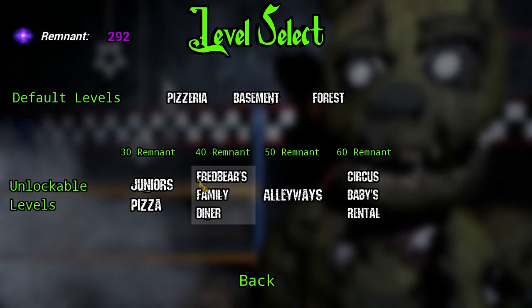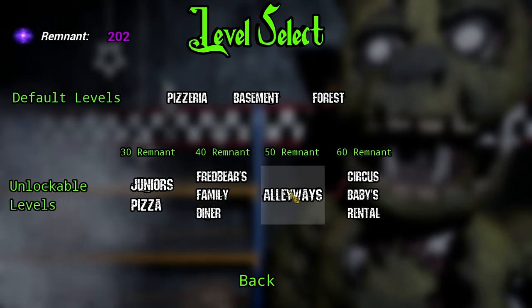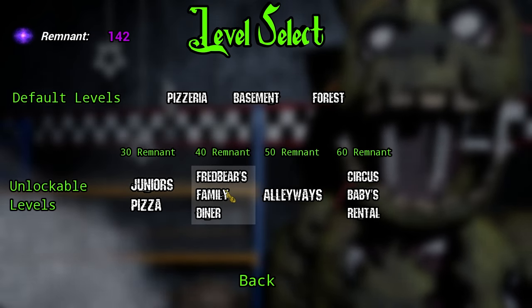So we unlocked Junior's Pizza last time. Now let's unlock Bud Bell's Family Diner. Let's unlock that, and this too. Now we got all the levels unlocked. So let's begin and play each one of these levels.